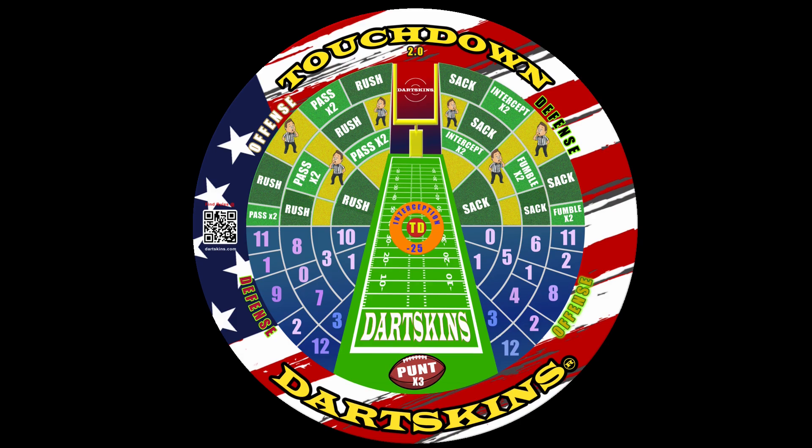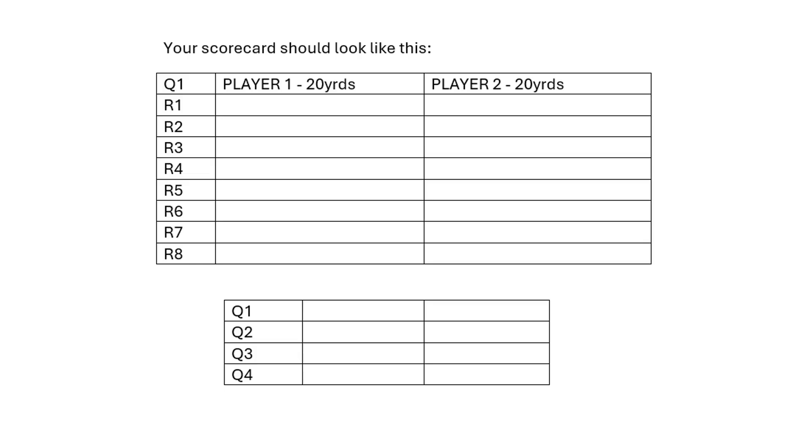Before you begin, fill out a scorecard with your names or team names at the top. The scorecard tracks your yardage progress throughout the game, with four quarters each consisting of eight rounds. After each quarter of Dartskins Touchdown is concluded, record the progressive game score below.